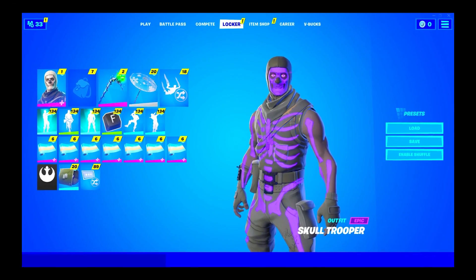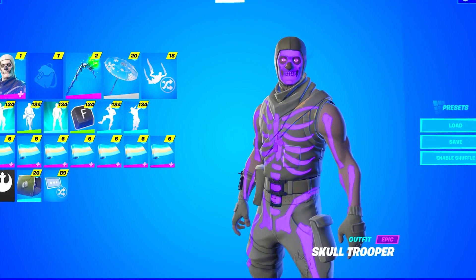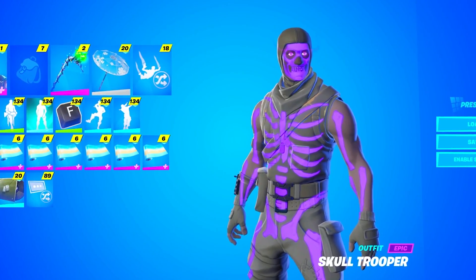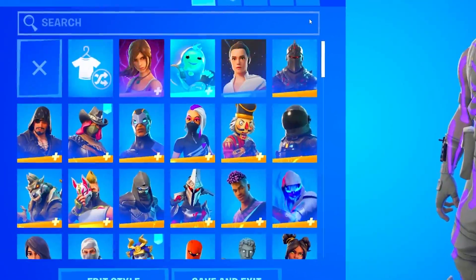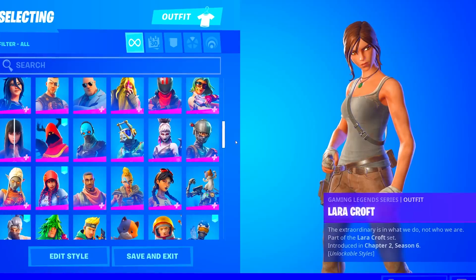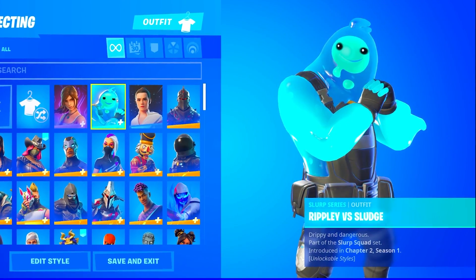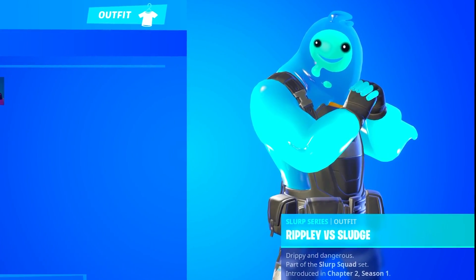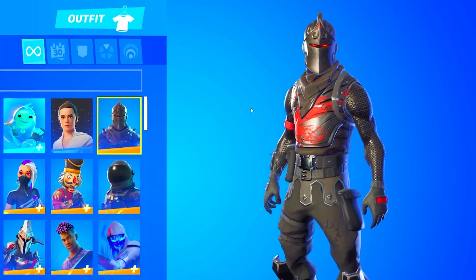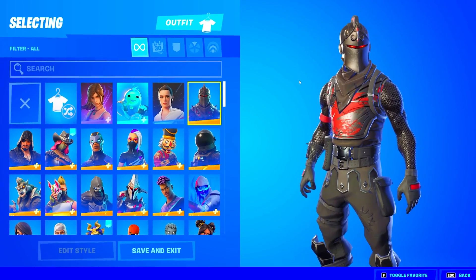We're just going to move on to the skins now — let's just hope he'll have some more OG and rare skins. He is wearing the OG Skull Trooper so I have some high expectations. It does look like he has a lot of skins — definitely more than pickaxes and gliders. So we're just going to start from the top. He has the Lara Croft skin, the Rippy versus Sludge — unfortunately he doesn't have all the styles — he also has Ray and the Black Knight skin.